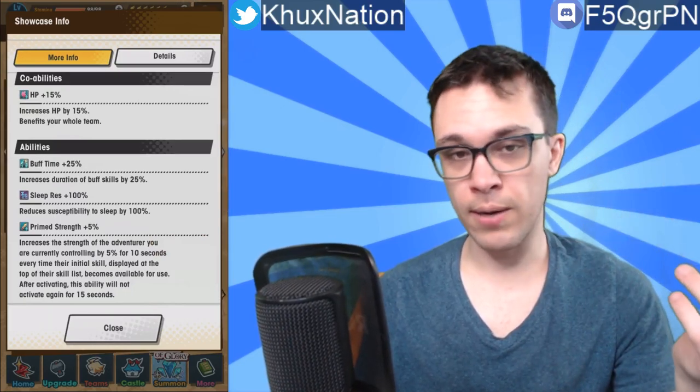Her co-ability is HP plus 15%. Passive ability is Buff Time plus 25% — that's pretty decent — 100% sleep resistance, and Prime Strength plus 5%. Honestly, not too bad as well. We've been seeing more and more units come out these days with the Prime Strength and Defense ability, so that's just a little bit more icing on the cake.